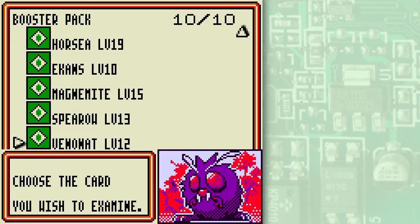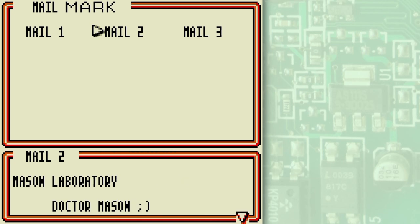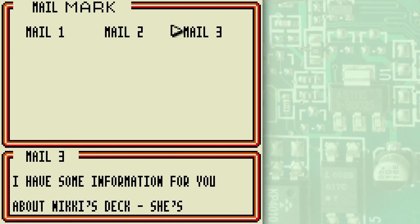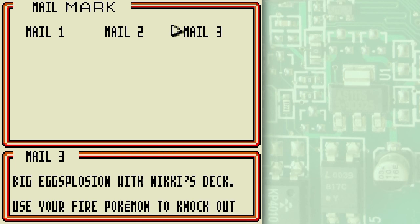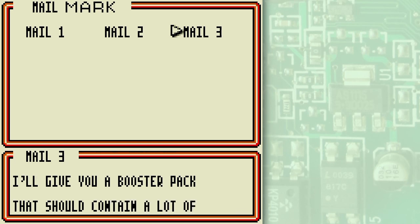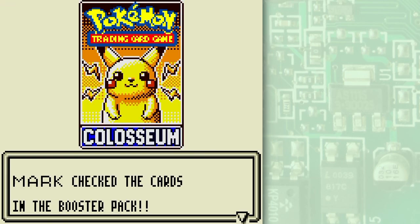Let's move on. Second mail: Mark, I know you can do it — go win the fighting medal! And number three from Dr. Mason: I have some information about Nikki's deck, she's the master of the Grass Club — I beat her already! You must be wary of Exeggutor's big explosion with Nikki's deck. Use your fire Pokémon and knock out Exeggutor at an early stage. I suggest you study the deck in the fire Metal Deck Machine, and here's a booster pack containing a lot of fire Pokémon — or will it? Because they're still random.